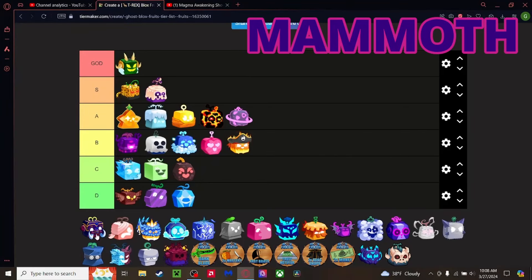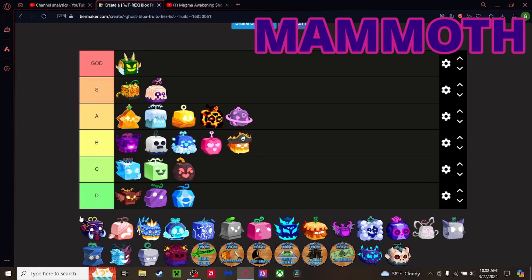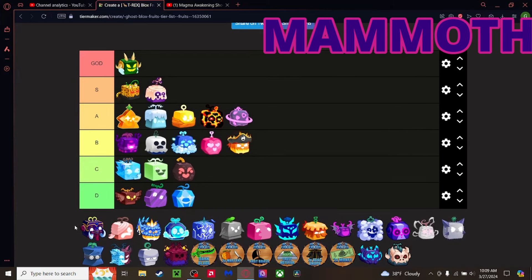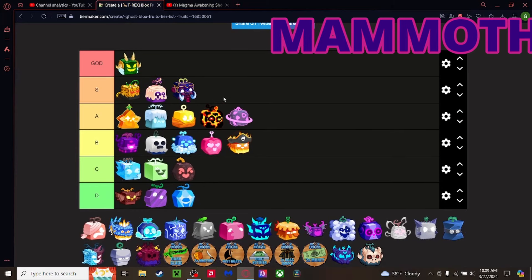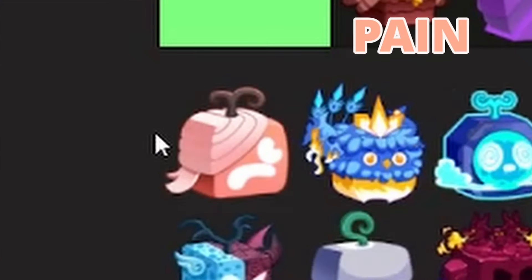Mammoth fruit — I thought I had this in a trade once but I fumbled the bag. Mammoth is a very good fruit, good transformation. It's like T-Rex but a little bit slower. Because of that I'm putting it bottom of S tier. I think that's fair — it's still one of the best fruits.